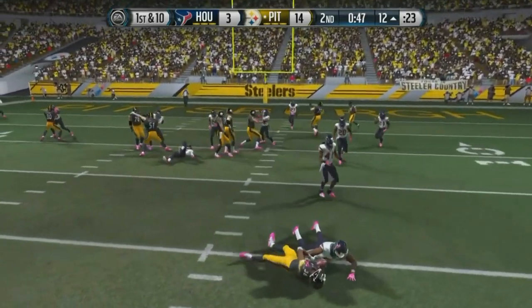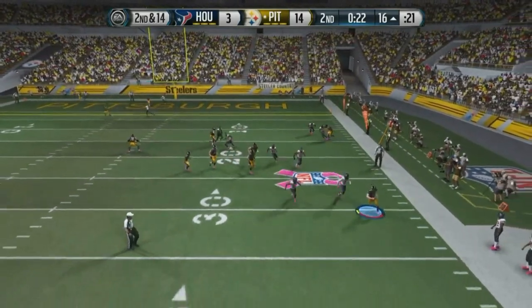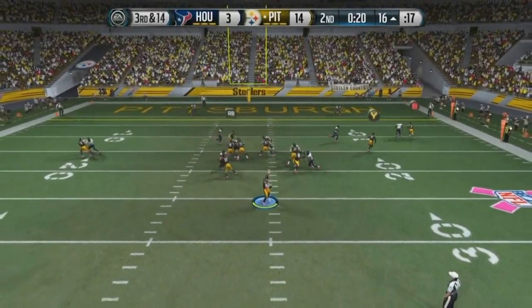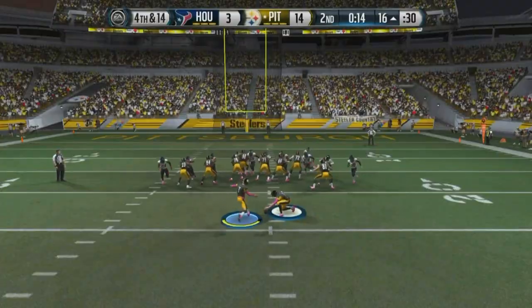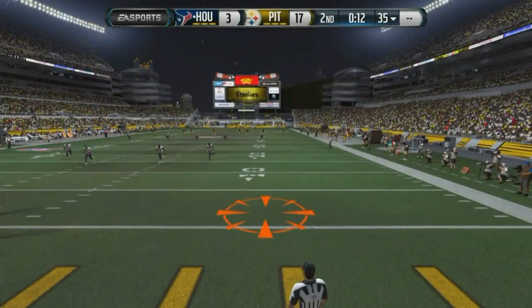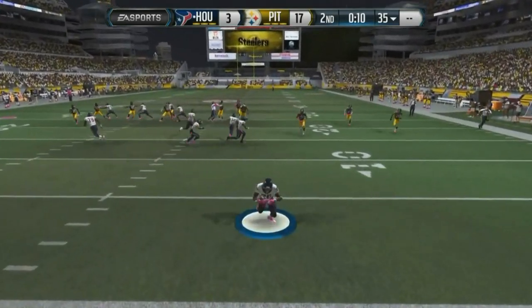So right here, we try an off-tackle run — that goes absolutely nowhere. Go to the play action, decide to roll out, and let's just play it smart, just throw it out of bounds. So right here on third and 14, we're standing in the pocket, we tried the fade route to Cooper and that does nothing. But we will gladly take our three points, going up 17-3, and possibly heading into halftime with that.